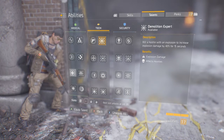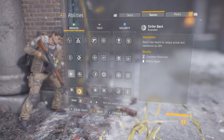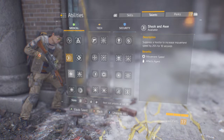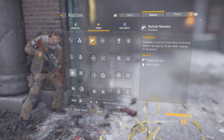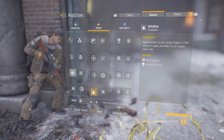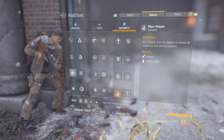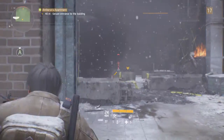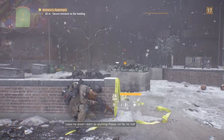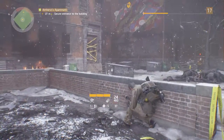I can have two talents now. Reach low health to reduce active skill cooldowns. None of this seems that great. I'm gonna go with what I have for now — now that I'm using full-auto stuff, or actually everything is three-round burst that I have right now. Okay, I can handle these guys pretty well.